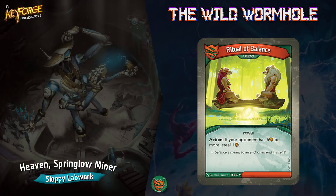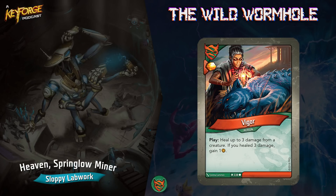Next up is Ritual of Balance — it's an artifact action: if your opponent has six or more amber, steal one. Just another sweet way to keep your opponent off the key, and steal is one of the strongest powers in the game. Vigor — play: heal three damage from a creature; if you heal three damage, gain one amber. So you have a chance of getting two amber from one card. Sometimes it's worth healing three damage from your opponent's creature to get that extra amber.